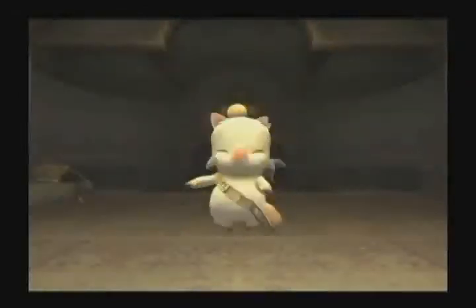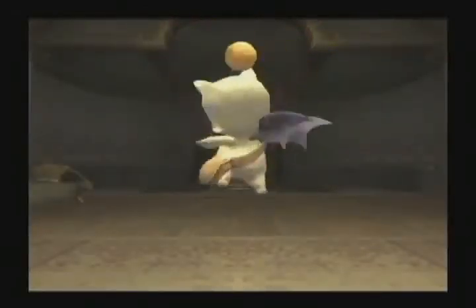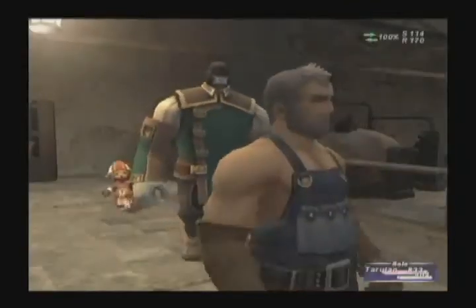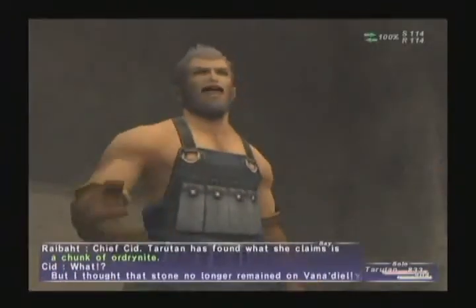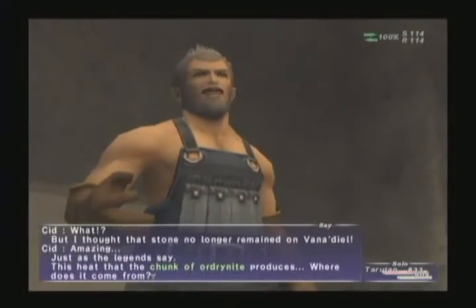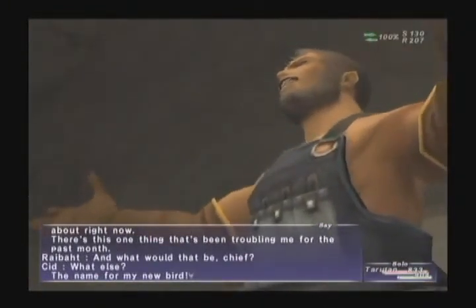Chocobos are also available for rental, and players can even breed and raise their own. Moogles fall into a support role, helping players keep track of their items, change jobs, and tend their gardens. Cid is a master engineer employed by the nation of Bastok's Metalworks, and is easily recognized by his goatee and apron. The popular character plays a large role in several quests and missions throughout the game.